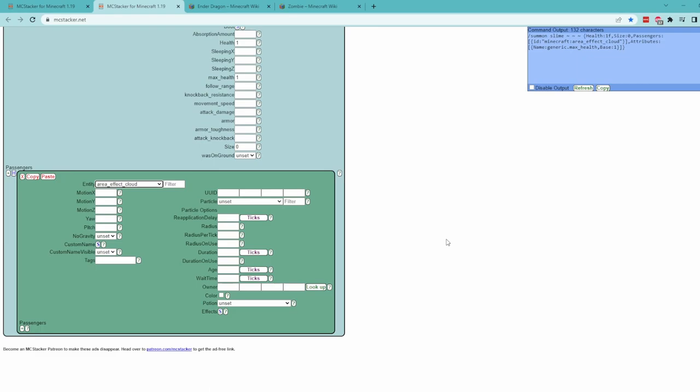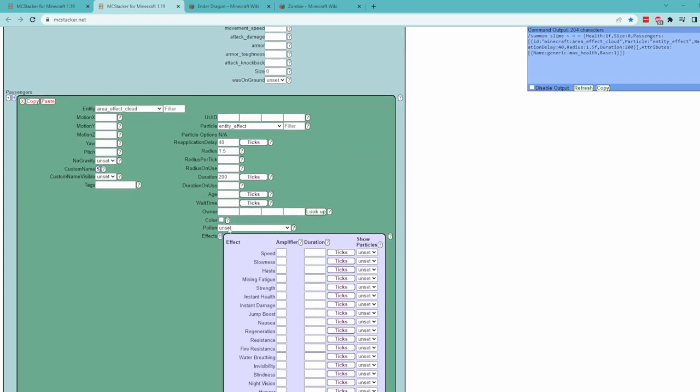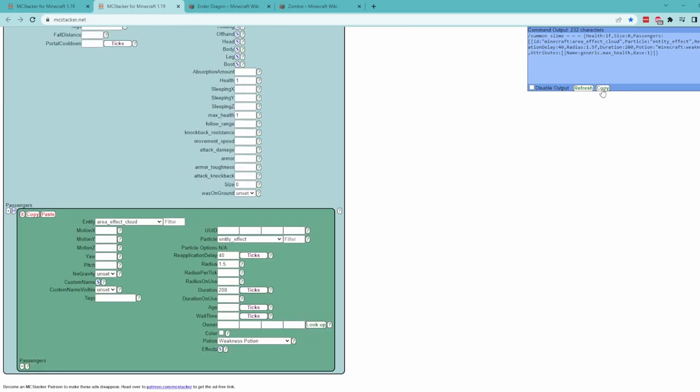This is a great place to experiment on your own, but for me I want to have the effect be a weakness potion. I'll set the radius to 1.5 — this is how big the cloud is. The duration is how long we want the cloud to persist; I'll set this to 200, or 10 seconds. Sadly, the cloud won't despawn on its own when the slime is killed, but this just adds an extra obstacle for the players to avoid. After 10 seconds, no matter what, the field will dissipate. I'll set the reapplication delay to 40, or 2 seconds, so the player only continually gets weakness if they're in the cloud for more than 2 seconds. You can set the particle and effects to whatever you like, or simply use a potion. Make sure you copy the command once you're satisfied.